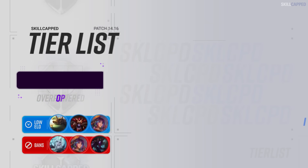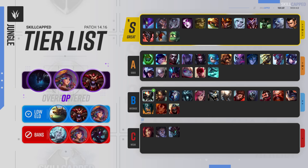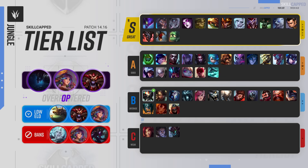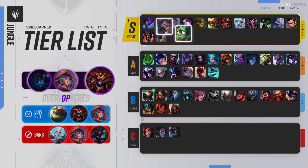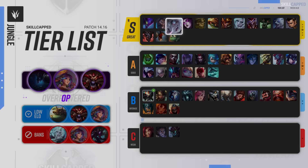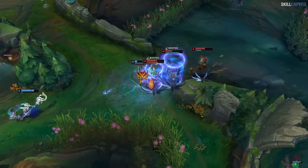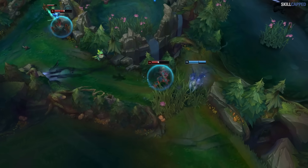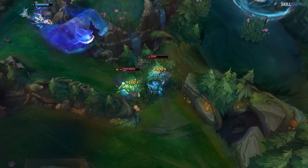Looking at the jungle tier list, we can expect the upper echelons to remain the same for yet another patch. OP tier is not going to be changing, as we've got Nocturne, Lillia, and Shyvana as the top three. Originally it was looking like Riot was going to issue nerfs to Liandry's, but they scrapped those, so champs like Lillia, Shyvana, Amumu, and Udyr — who are all really good Liandry's users — get to thrive for yet another patch. Briar is one jungler who has the potential to see a nice boost in strength if the Black Cleaver buff synergizes with Blade of the Ruined King. With Briar's meta build being a Blade rush into Cleaver second, she should now get two stacks of Cleaver for every auto attack. We've got Briar in the S tier right now, but she could very easily jump up into OP if the Cleaver buff is impactful.